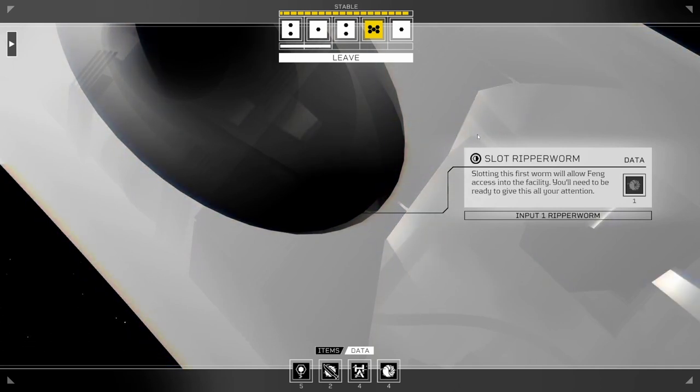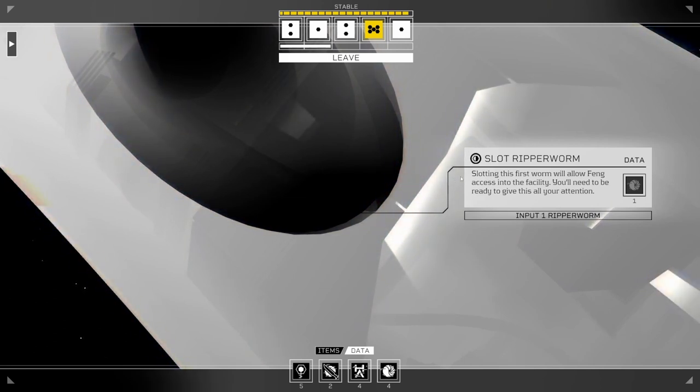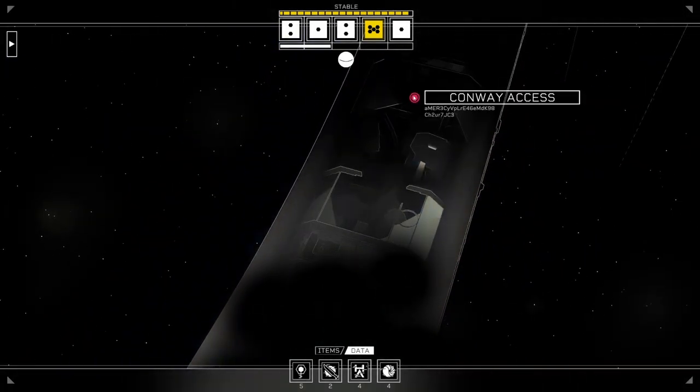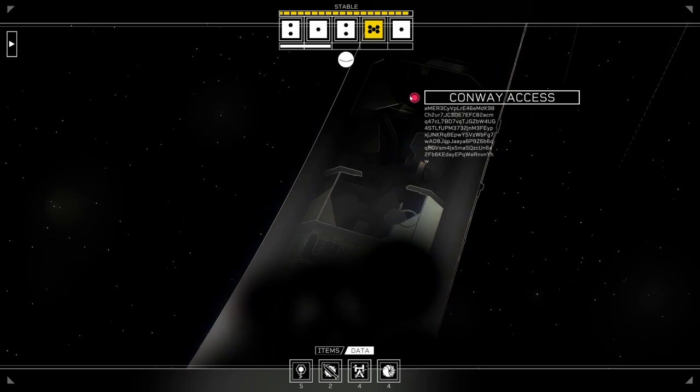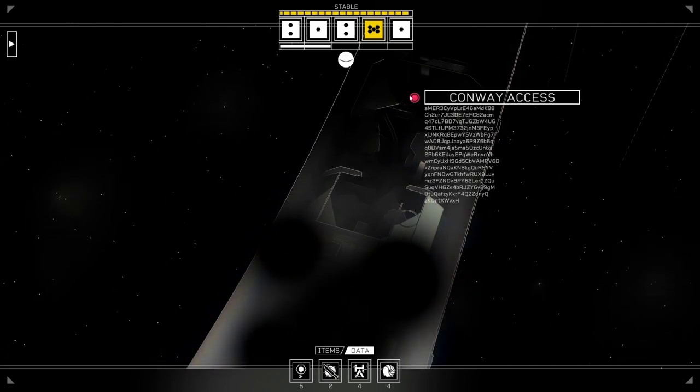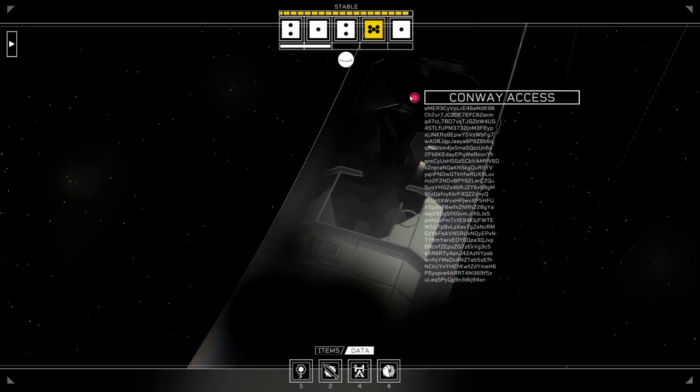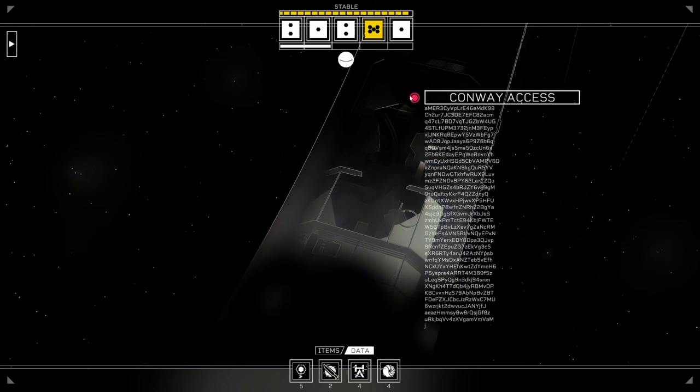Hello and welcome back to Citizen Sleeper. We are going into something fairly climactic here - we are going to be helping Feng break into Conway in order to get information about Hardin and expose him.